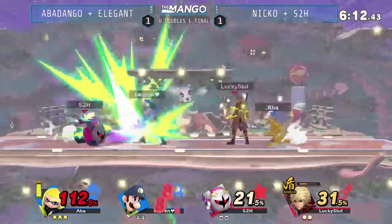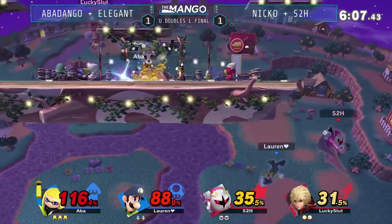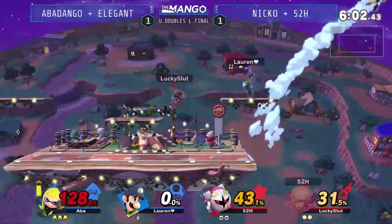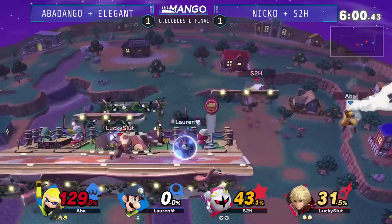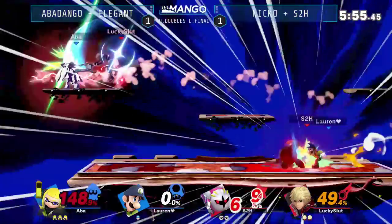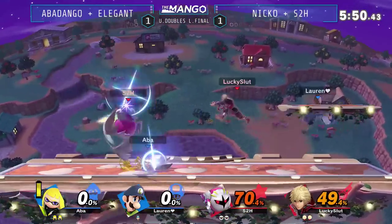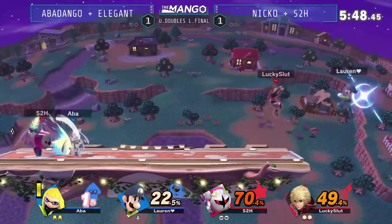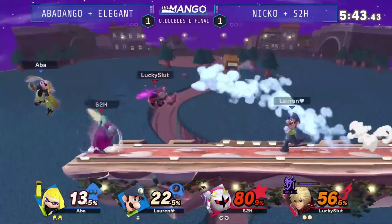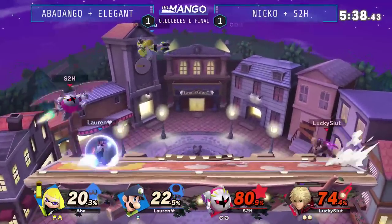It's always the thought — it's like that Father's Day present where you get a tie. You know, it's like the 20th tie in a row, but it's the thought. Elegant went for it all, tried to get the stock trade with S2H. Getting a little overextension there. Niko actually hit S2H out of that free-fall lag. Abba Dongo getting hit on stage. Up B coming out from Elegant but not quite enough to kill. That was a lot of damage on S2H now — sitting at 70%. He can take another one of those.